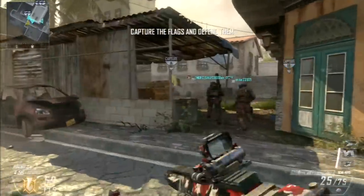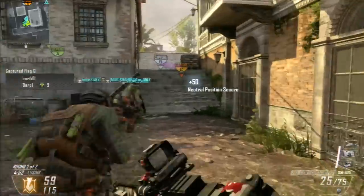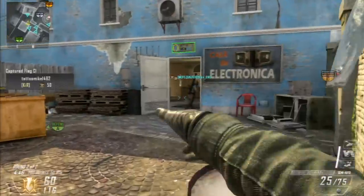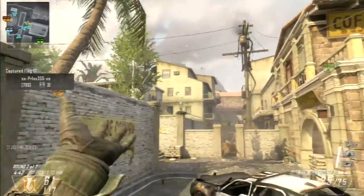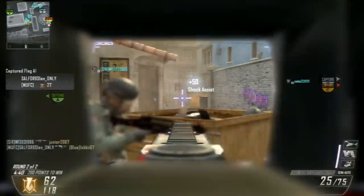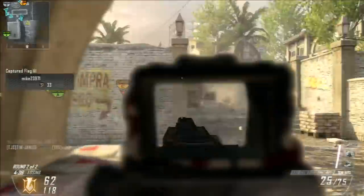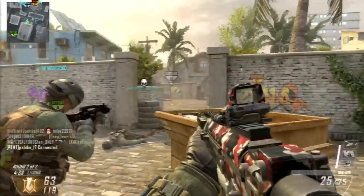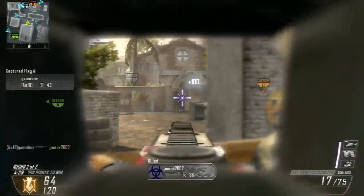For this map, the best way to play is to come with a friend and go to that stone monument where the statue is. One of you looks towards the B flag area or that little house where people like to camp, and the other covers the other side where enemies often come in to flank.